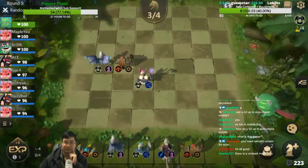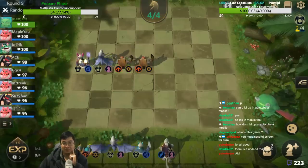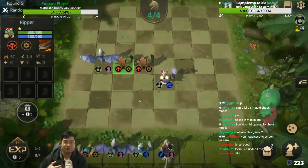We're going for Knights now because we have Trolls, and Trolls and Knights are not bad. Those are Reapers — Reapers are Timbersaw in Auto Chess. They are great standalone tanks, so we're using them for now.